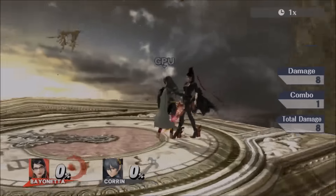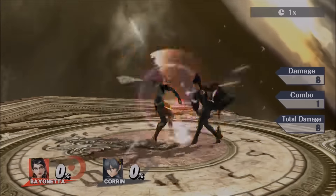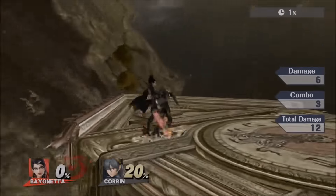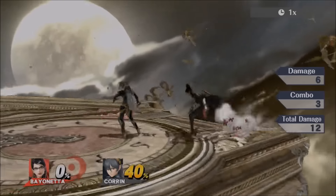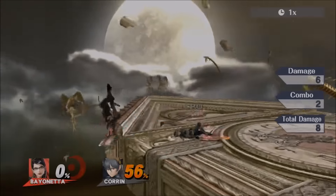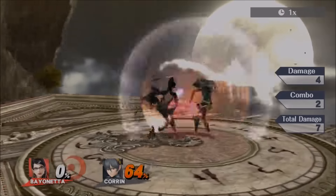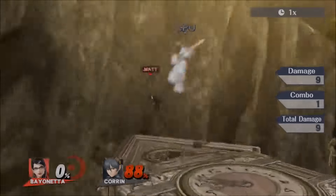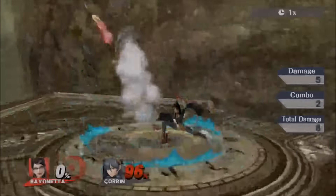Her up grab is the one most people are going to use because you can definitely combo off it. You'll want to up grab, jump quickly, and then do forward airs in midair. This is the grab you're going to see everyone using, because her down grab doesn't seem to have the same combo potential.